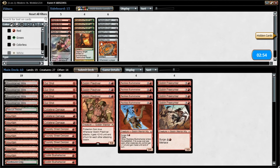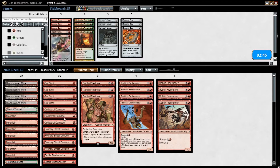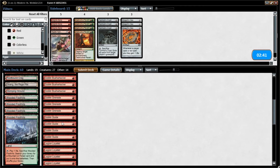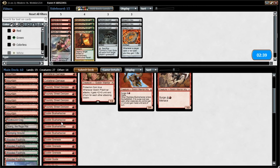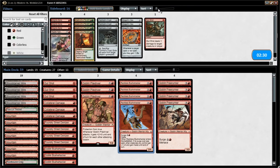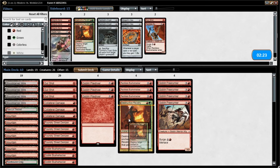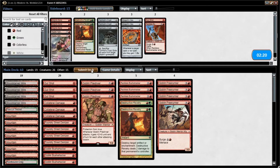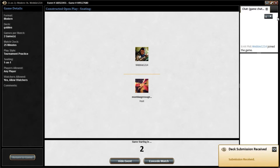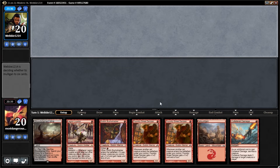Menace takes it again. Against him we really just want Destructive Revelry. We can go down a Gutshot and a Bushwhacker and bring in two Destructive Revelries. If he gets board presence it could be an issue, but at least that keeps his creatures from vastly outclassing ours.